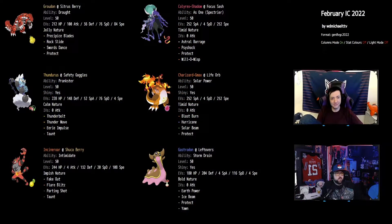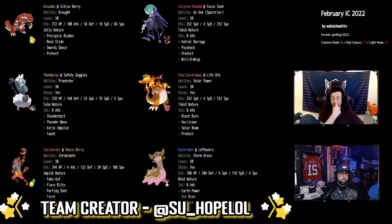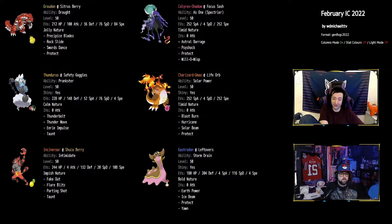Here we are with the actual PokePaste for the team we took to the February IC. I'm going to let DarkVGC, the creator of this team, give us some information about the stats and why he chose them. The first one is the Groudon with 84 speed EVs. It outspeeds Modest Venusaur not including Sun, and it gets the drop on most other Groudons and a decent chunk of the Kyogres which it outspeeds. No one really seems to ever expect that one.